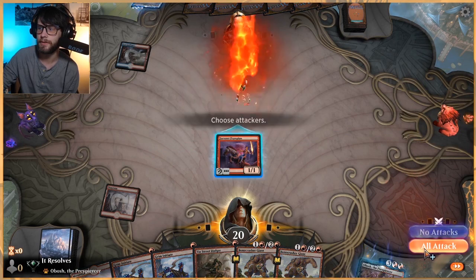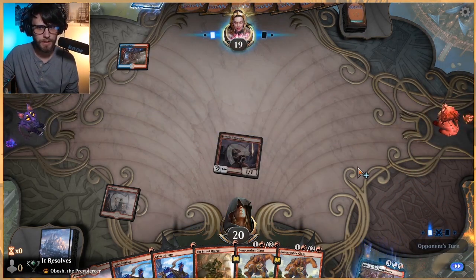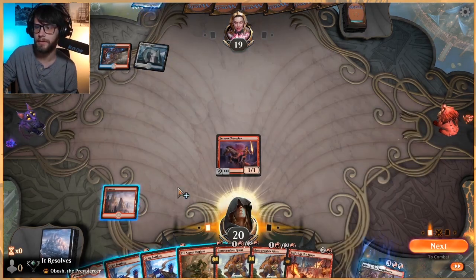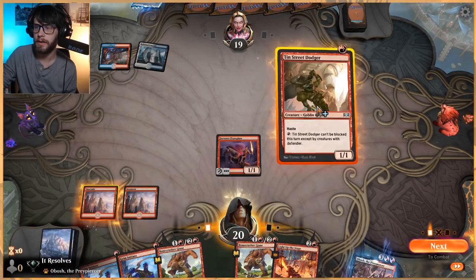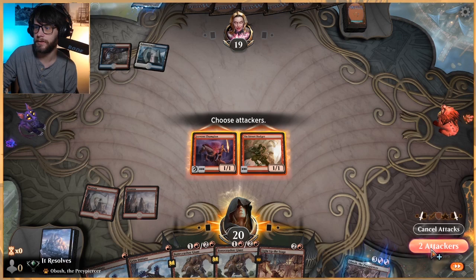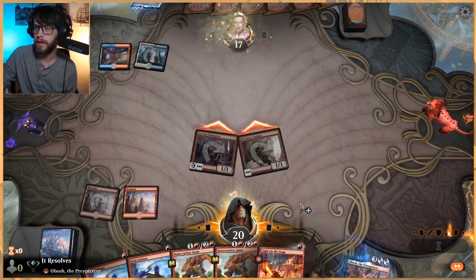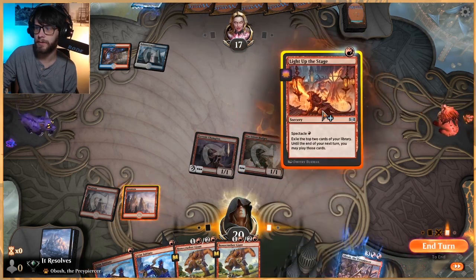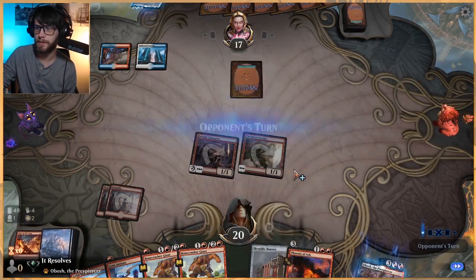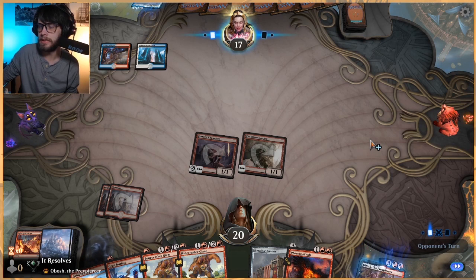Looks like we're against Yorian here, so the name of the game is let's be quicker. We do have our land that we need and a lot of potential power on the board. Let's go ahead and attack here. I'm actually going to Light Up the Stage — if nothing else, to make sure we can get a land drop, which we did not, so let's hope we can get there.